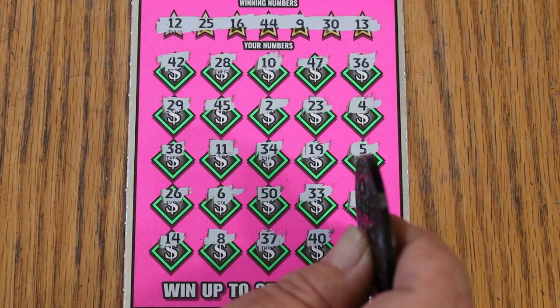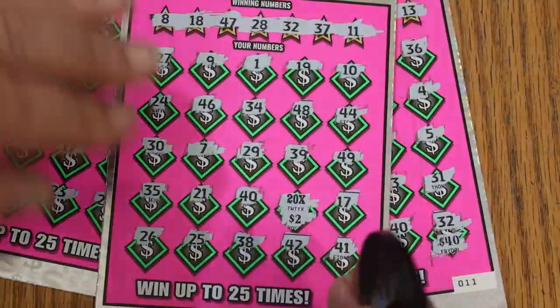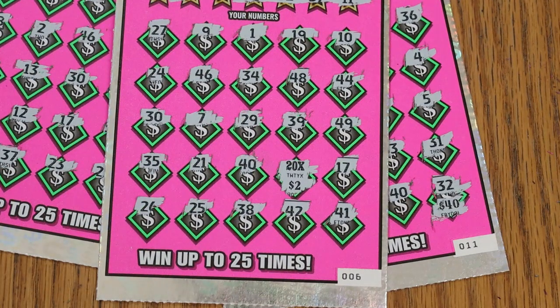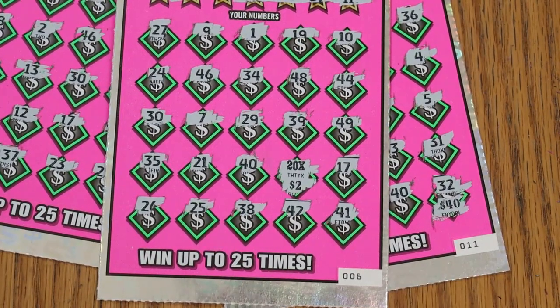120 out, 90 back. So what can I say? And a very unique, new-looking 20 times symbol. Hope you enjoyed the attempt, and if you did, I appreciate the like, comment, subscribe, notification bell, and we'll be back again soon with something else. AZ Scratchers signing off. See you later. Bye.